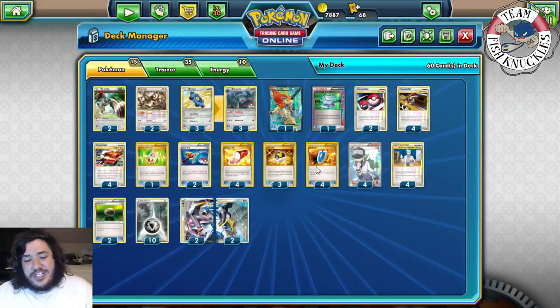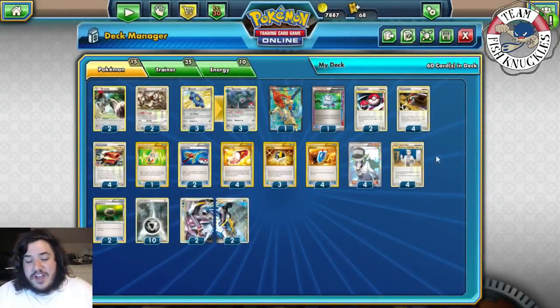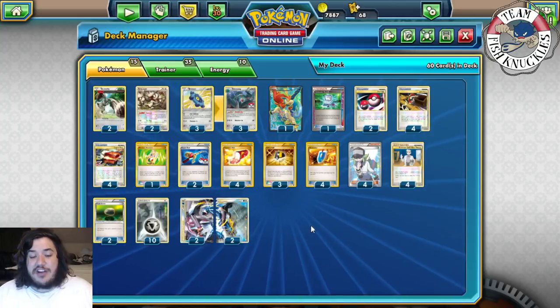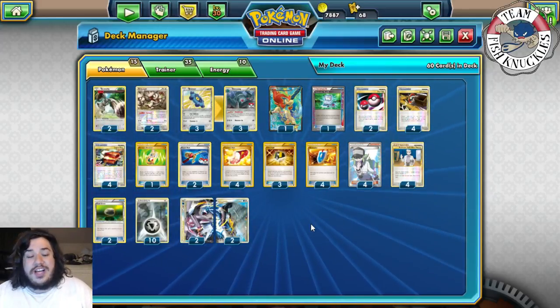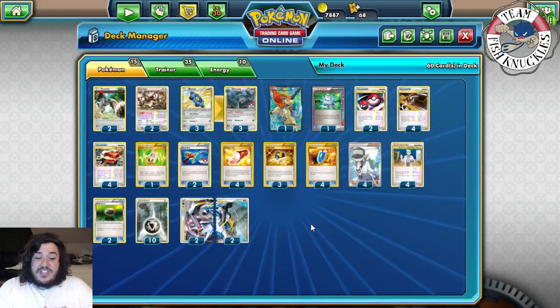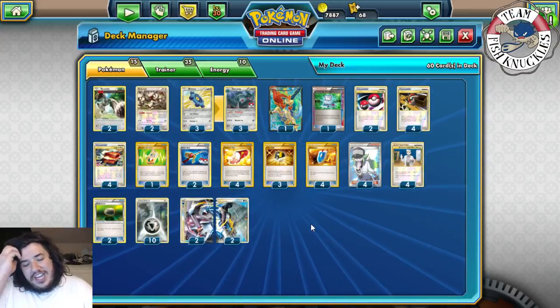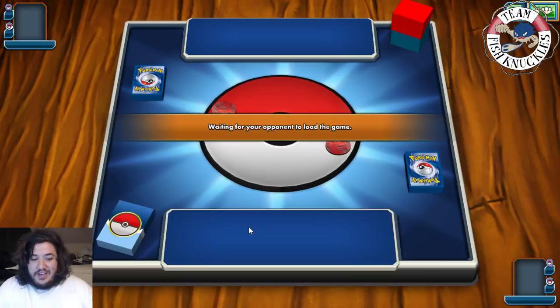Our only two supporter cards are N and Oak. N says both players may shuffle their hand into the deck and draw a card for each prize card remaining — so if our opponent has ten prize cards they draw ten, which could deck them out. Oak is probably the best supporter in the game — shuffle your hand and draw six cards. Two Slowking for Keldeo, and ten metal energies for the Palkia Dialga Legend. This is my unlimited list — let me know your suggestions down below.